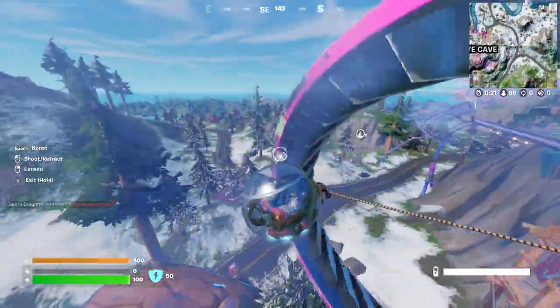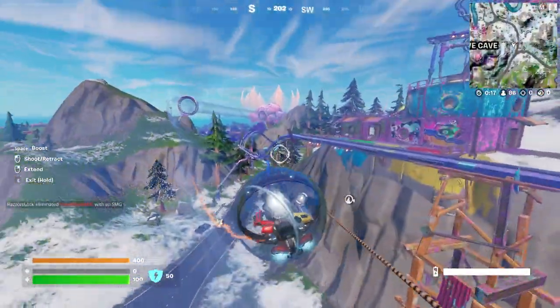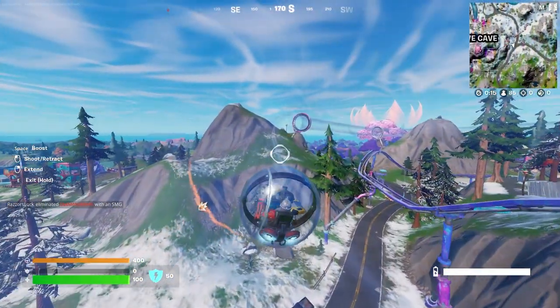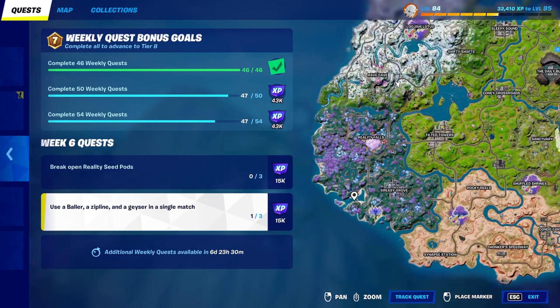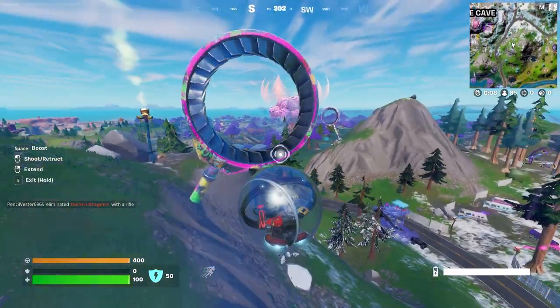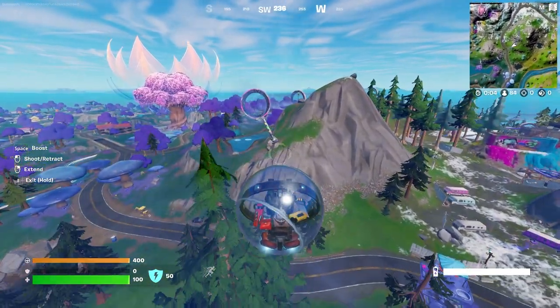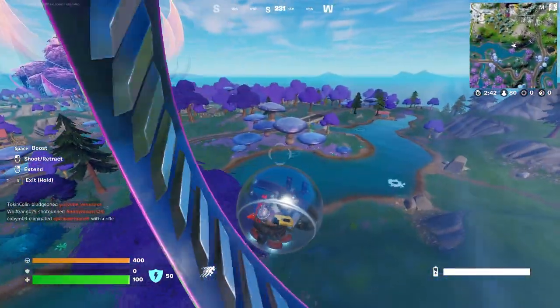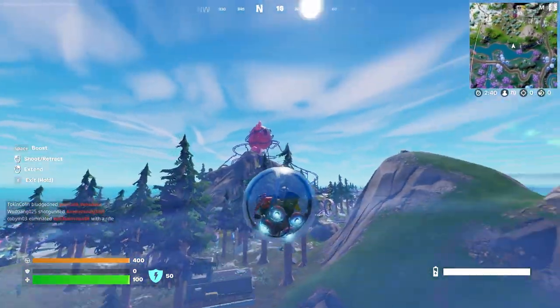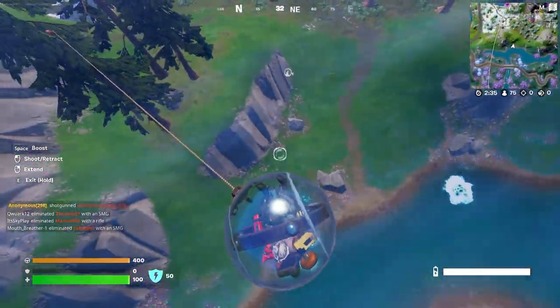Now the next part is to get off of that track and go ahead and get to a zipline. So what we're going to need to do is start heading our way over to the zipline and the geysers. The geysers we're going to go to are all the way down over by Greasy Grove, and so is the zipline. It's a nice little trajectory we can take to do all three in a nice, simple line. Just keep on taking the slipstream until about here when you are directly south of Rave Cave, and then you're going to want to go ahead and hop on out of it.